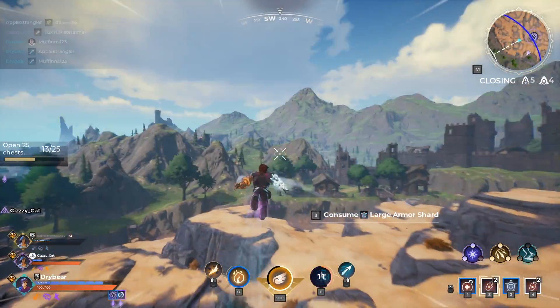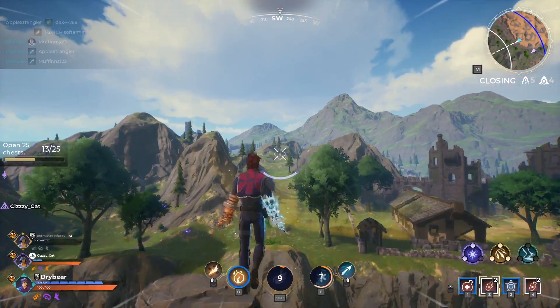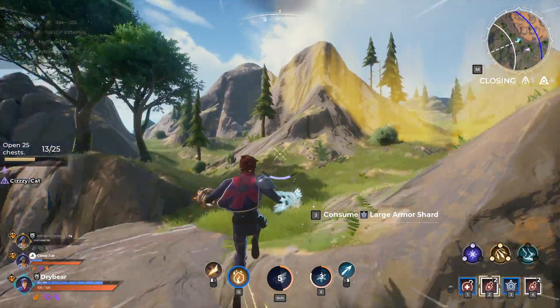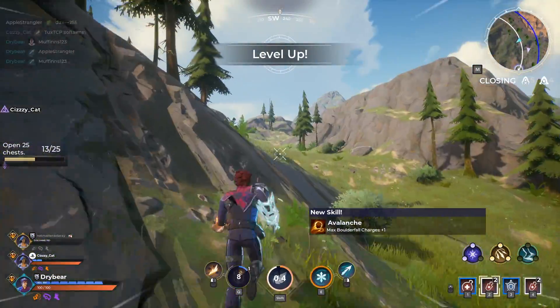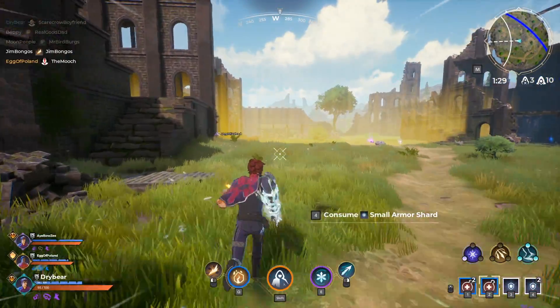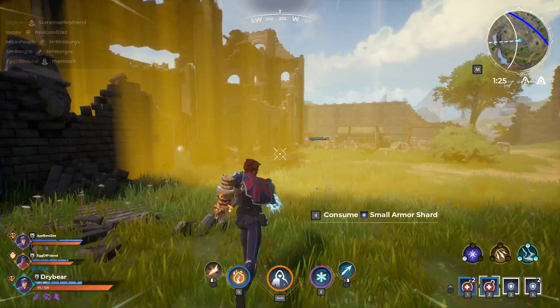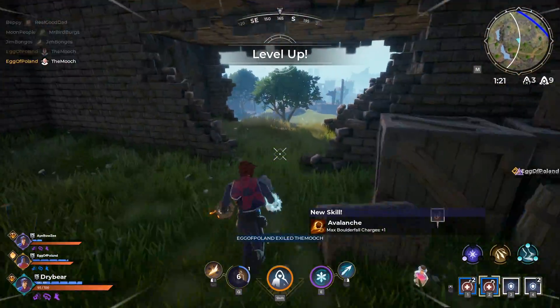Your element specialization will grow in strength during the match as you level. Currently, leveling is crazy simple — each time you enter the safe zone, or the white circle on your map, you will level up, and that's it. You will see a yellow barrier in the game world that signifies you're about to level when you pass through it. So you'll naturally level as you chase the safe zone during a match, which means the later into the match you go, the stronger your primary gauntlet will be.